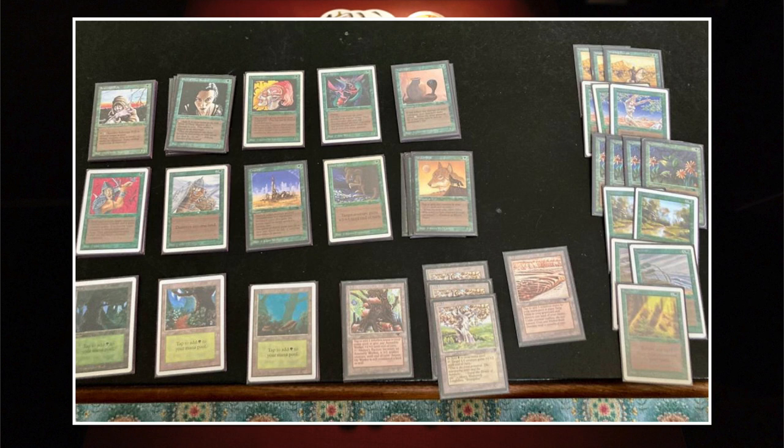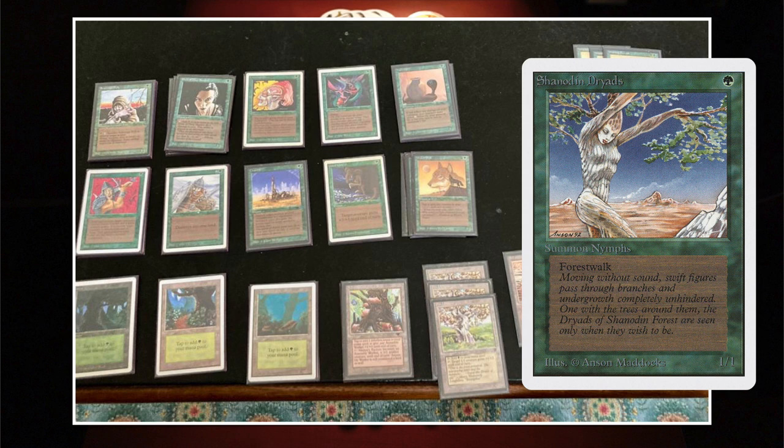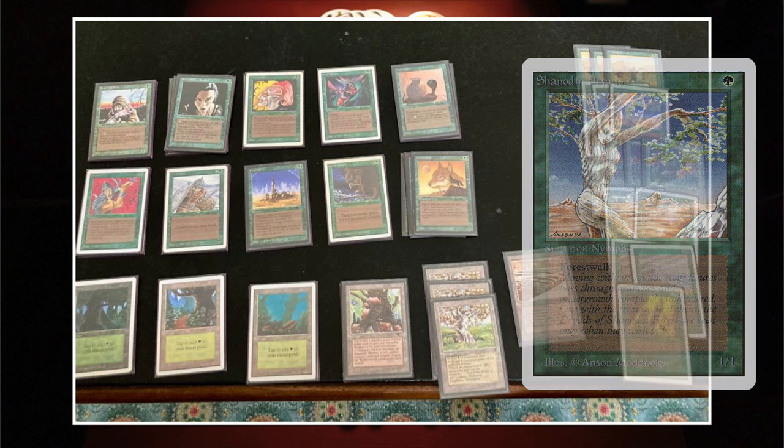I'm wondering, Martijn — if you're also playing with a full playset of Berserks, let us know if you're watching this video. I would love to hear that from you. Just a little focus on the sideboard: I see Shenodin Dryads, the 1/1 creature with Forest Walk for 1 green to cast. I think it's just a beautiful card and I'm really happy to see it being played at a tournament.